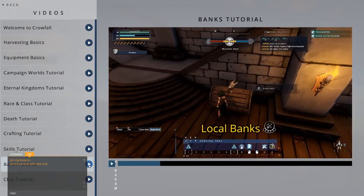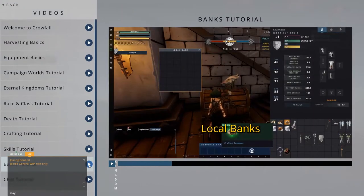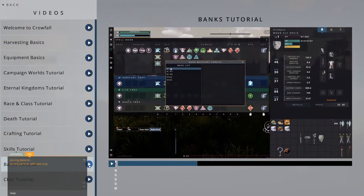Local Banks can be accessed locally in a campaign and are unique to that area. If you put a stack of ore in your local bank in Archenstone, you'll have to go back to that specific bank to retrieve the ore. It won't be accessible from other local banks. You have a limit to the number of local banks you can access in any given campaign world. If you use up all these slots, you'll have to empty a local bank to free up a slot for a new one.